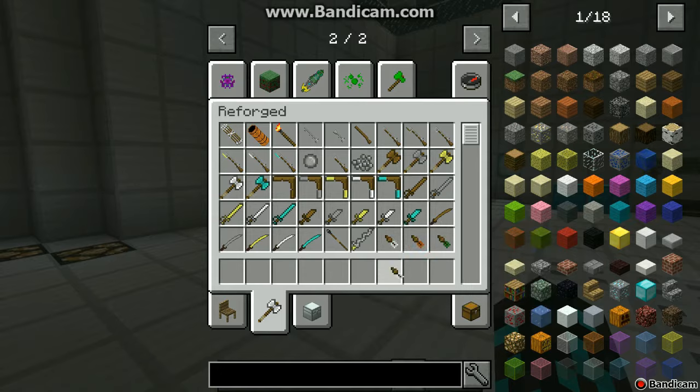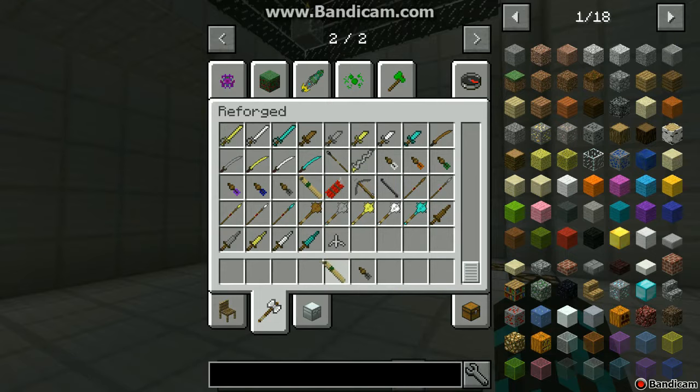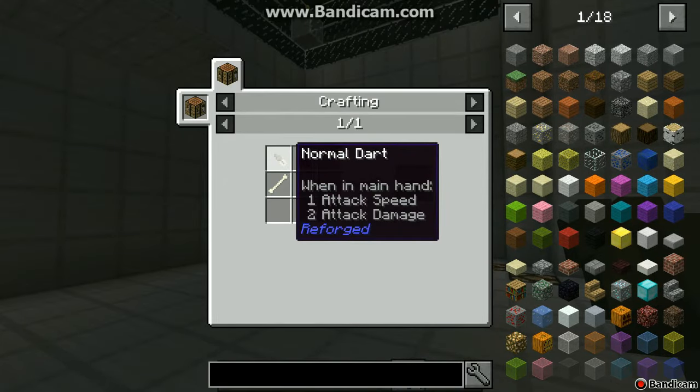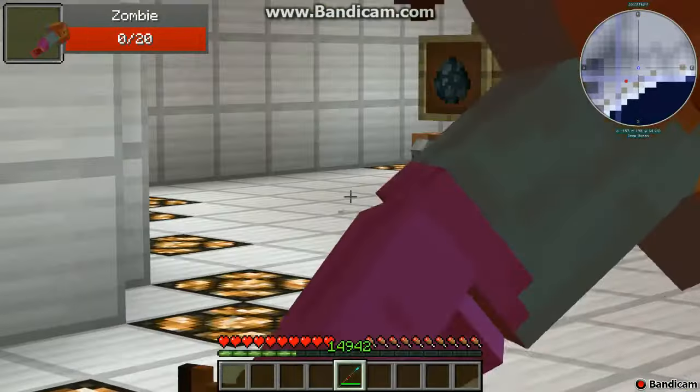The next thing is the darts, which you need to shoot with a blowgun. You'll need three tubes to craft the blowgun. I randomly teleported here — so moving on.